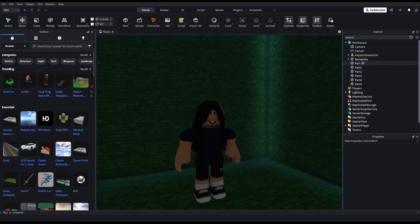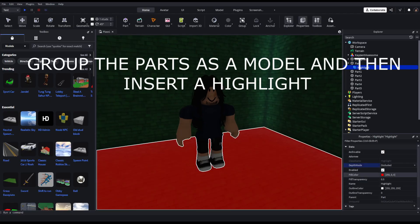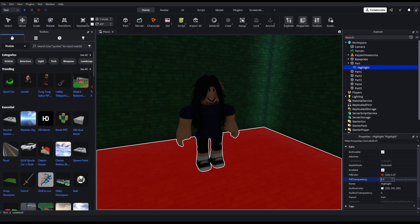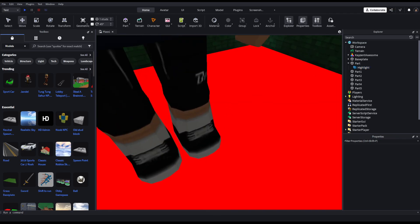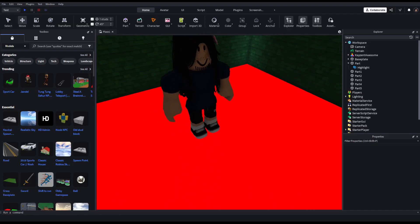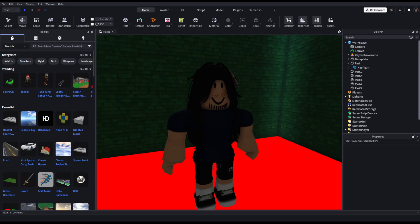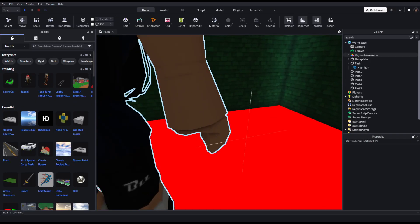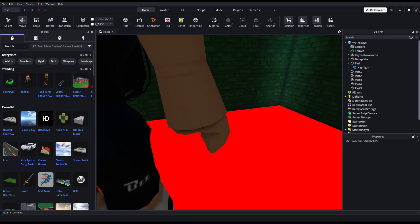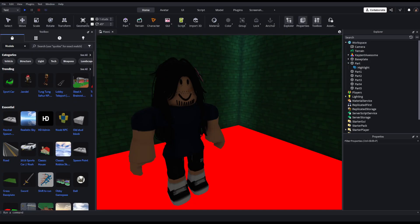What I like to do is put a Highlight on the character: set the DepthMode to Occluded, set FillTransparency to zero, and set OutlineTransparency to one. This is good because it won't give you pixelated outlines — the character will basically already be outlined cleanly.